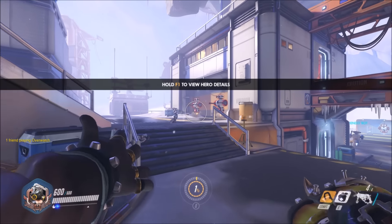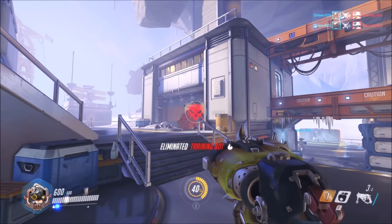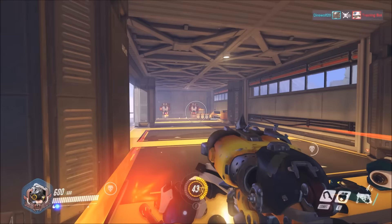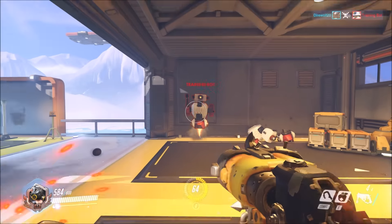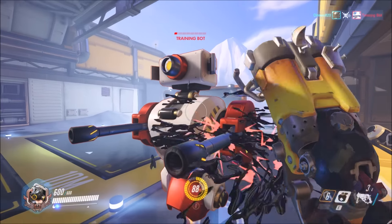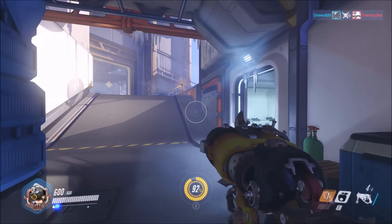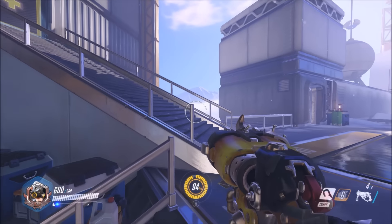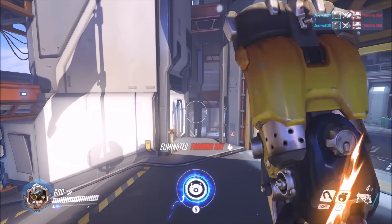That about wraps it up for the Roadhog spotlight. The real keys with him are: A, knowing when to use your left and right-click and what ranges are best — right-click at a decent medium range is really effective, too far or too close is not so good, but left-click at close range is great. And of course, hook with the hook — that's key. One other tip: don't be afraid to use his heal. It's on a short cooldown and heals almost half your health, so pop it whenever you have a chance. Direwolf20 signing off — hope you enjoyed learning about Roadhog.